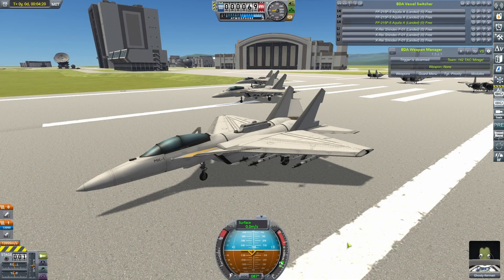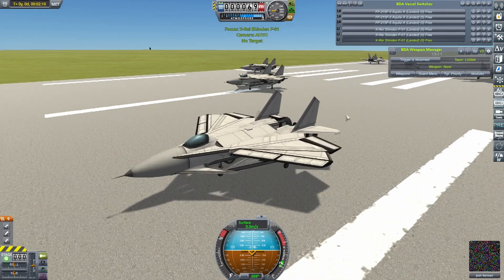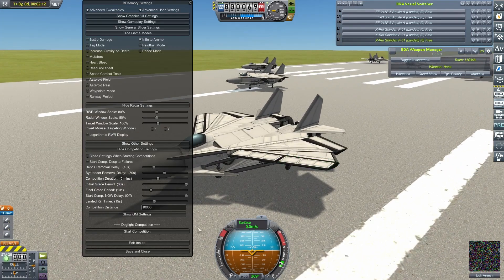As we did with Fighter Subscriber, the teams are going to do these semi-finals in a first versus fourth and second versus third format — or in this case, second versus second, as both these craft were tied for that place. So this is Casino Stardust's FF215F5 Aquila and Maximus Light's X-Ray Shinden F-01. Let's get them into the air.